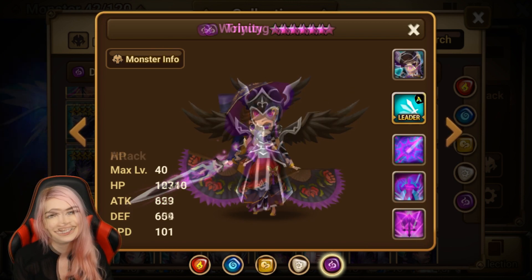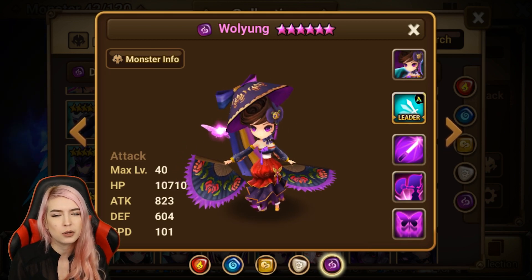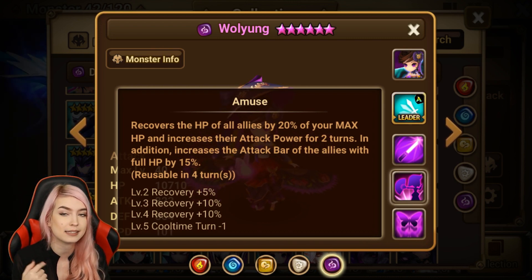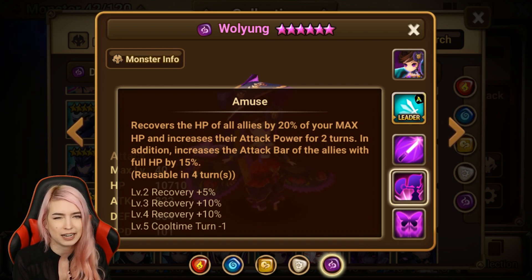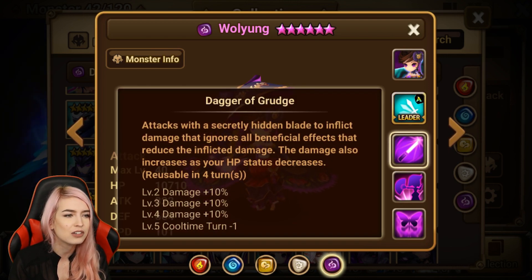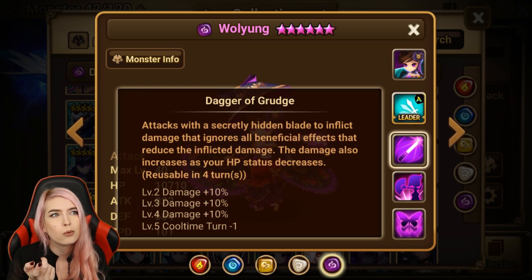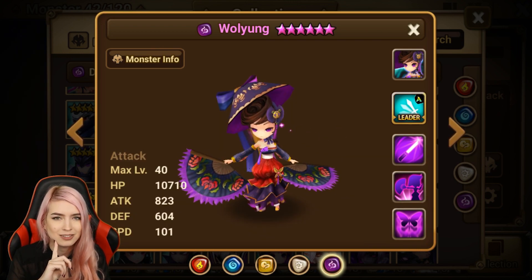Number nine on my list is gonna go to the dark Sky Dancer. I have her on here for a number of reasons. Number one, she's an attack type, but then she's got the Amuse — which recovers the HP of all allies by 20% of your max HP. She's an attack type, but if you're gonna want to use her as a healer she's gonna have to have higher HP — kind of confusing. And then her third skill attacks with the secretly hidden blade to inflict damage that ignores all beneficial effects that reduce damage, and the damage increases as your HP decreases.